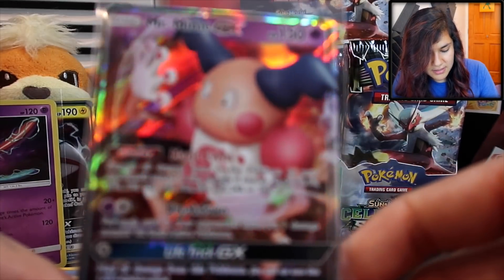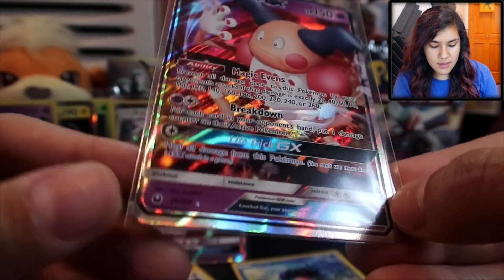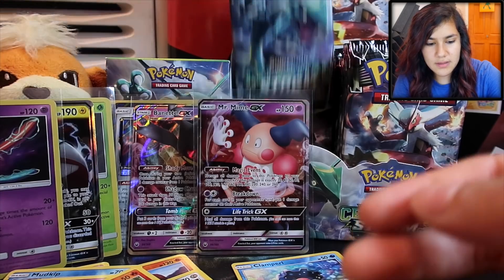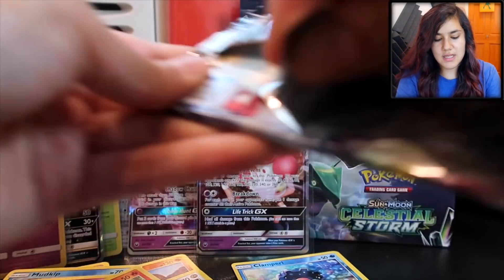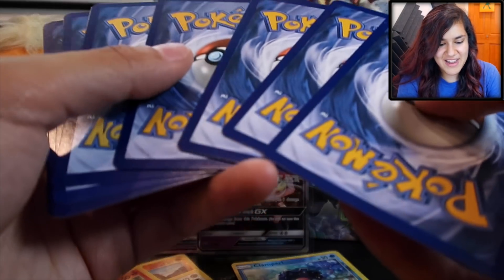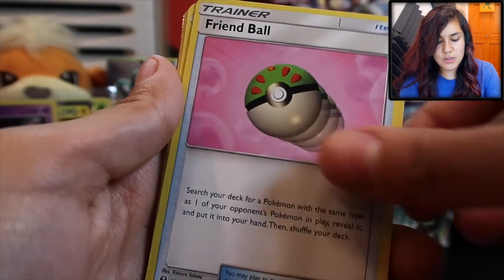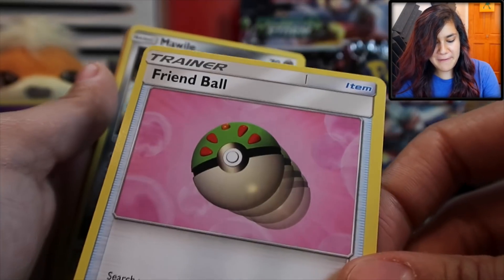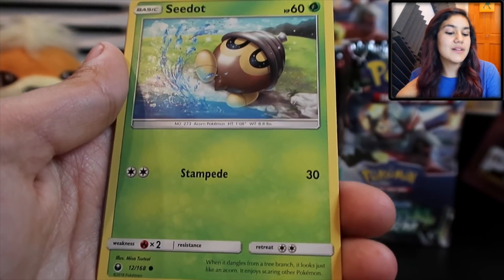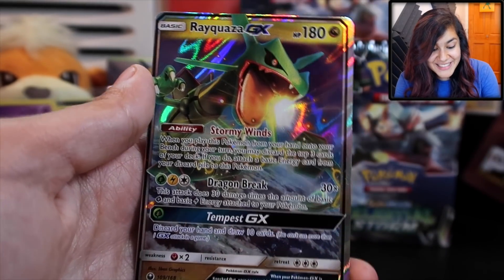Not too bad! This one actually looks like it's cut a little off-center — one side is way thicker than the other, but I will take it. We have a ton of Psychic types up here. Two in a row with our ultra rares — we got a Friend Ball, a Mawile, a Wingull, Meditite, a cute little Seedot frolicking by the river, a Clampearl, Nuzleaf Reverse, and a Rayquaza GX! This is dope — Stormy Winds, Dragon Break, and Tempest GX. I do not want to mess with this guy.